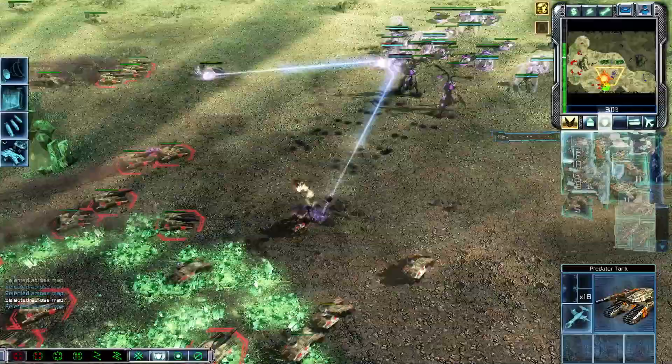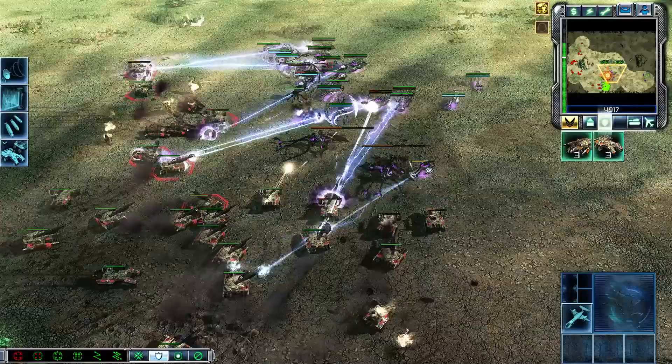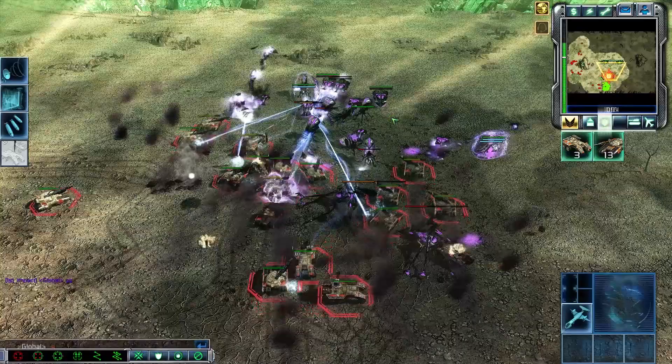Aim down the tripods as quick as you can with your units. Don't worry about the gunwalkers — just aim down the dev tanks and the tripods. Third war factory, build more units, pull in the support. That's it — the main engagement is done. That is the Firehawk build and the follow-up. GG.